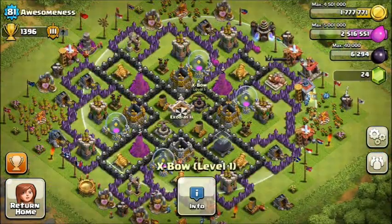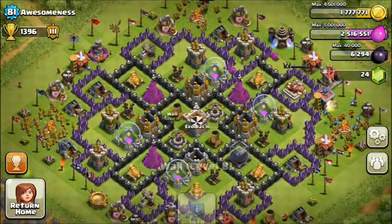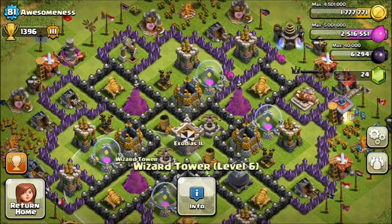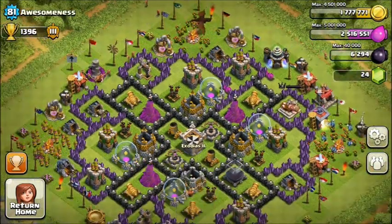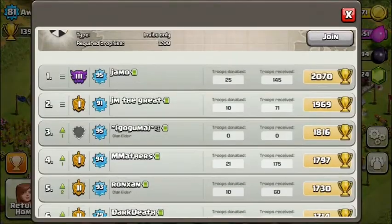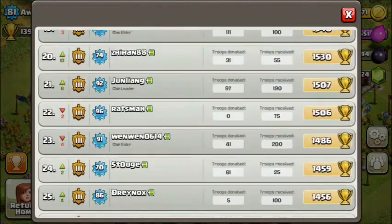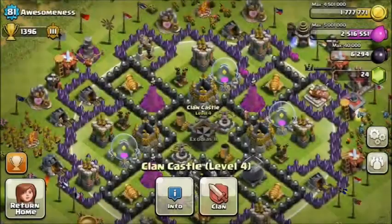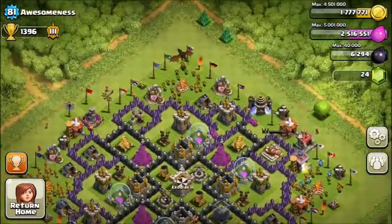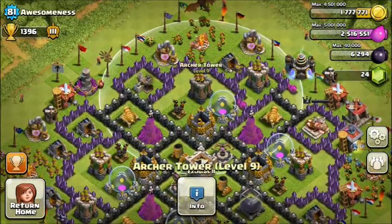Moving on, we have Awesomeness from Exodus 2, which is owned by John Liang from YouTube — congratulations on getting in. You have a really nice base for a level 81 player. You have level 5 wizards which help a lot for defense, and they're even better for offense. You're farming at Town Hall 9 with your clan castle centralized.